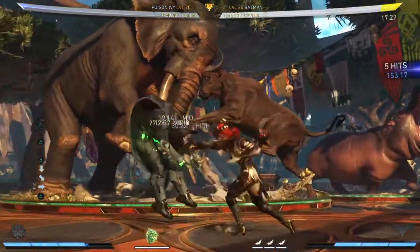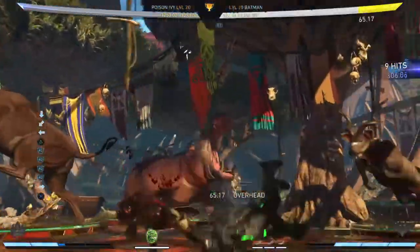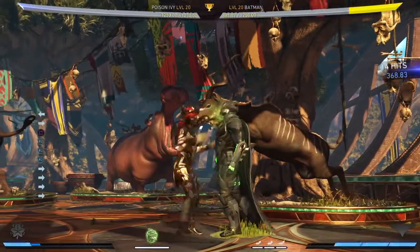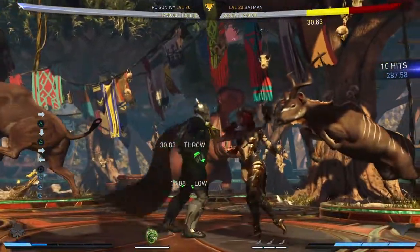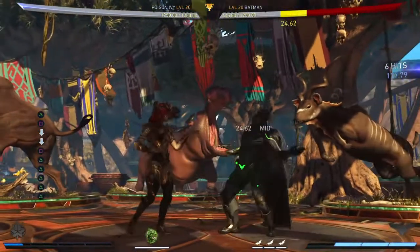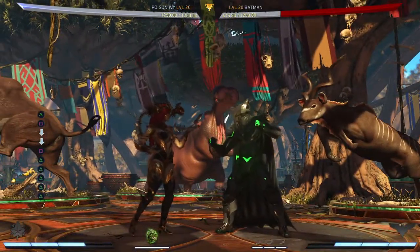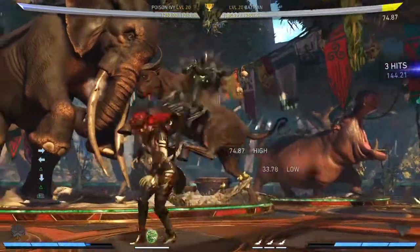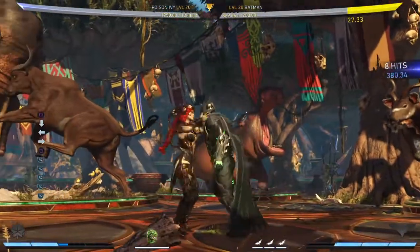If you're not good at the tourist dance cancels, you can just cancel into this — it'll cost about a bar more meter, but it's possible. As you can see, as long as I've got meter I'm just going to vortex you to death and you've got to pray you guess right on the cross-up or non-cross-up. So yeah, play Poison Ivy — she's good fun, she's got a vortex, find what's really cheap.